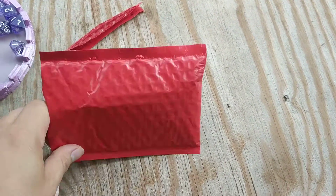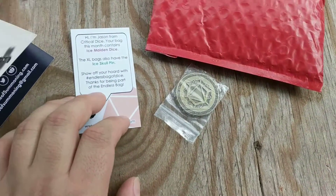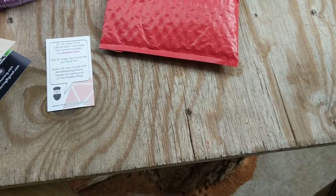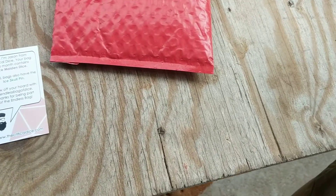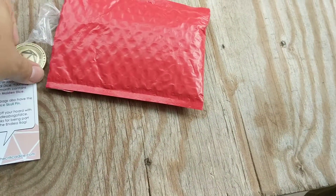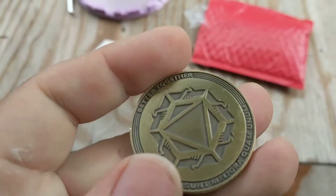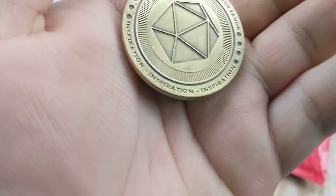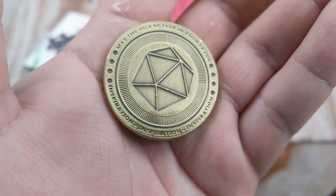Let's see what our special little token is. Oh, this thing is actually heavy — do you hear that? I wish I got the Ice Sculpium because I love pins. I'm opening it with my teeth. This is a pretty heavy coin. So this is an inspiration coin. 'Better together.' 'May the dice be everything in your favor.' That's an inspiration coin — that's cool.